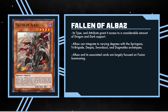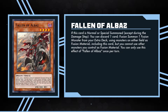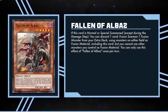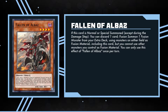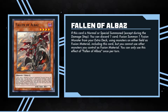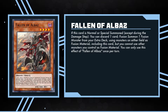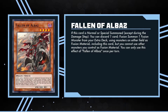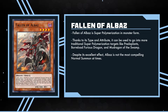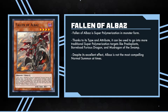When you actually read the card, it's pretty crazy. If this card is normal or special summoned except during the damage step, you can discard one card, fusion summon one fusion monster from your extra deck, using monsters on either field as fusion material, including this card, but you cannot use other monsters you control as fusion material. You can only use this effect of Fallen of Albaz once per turn. It's super polymerization on legs — that is the biggest selling point of Albaz.